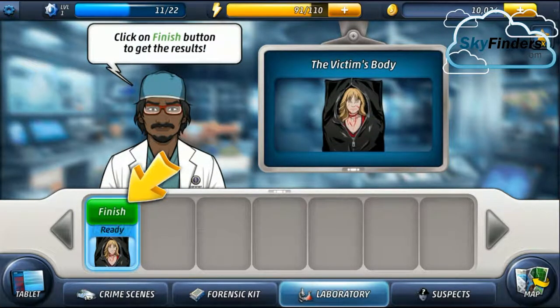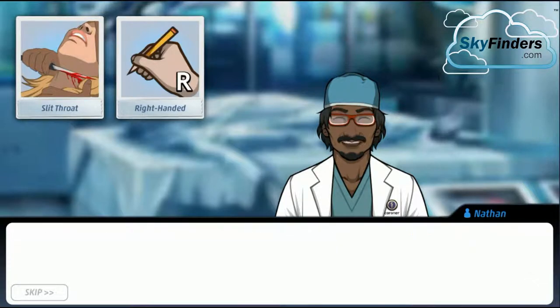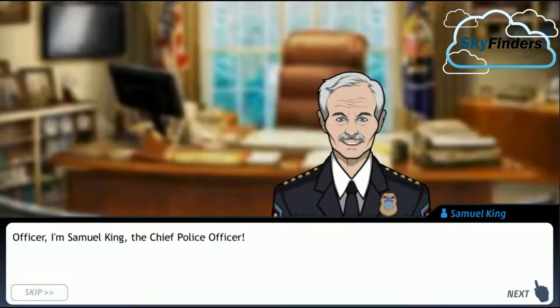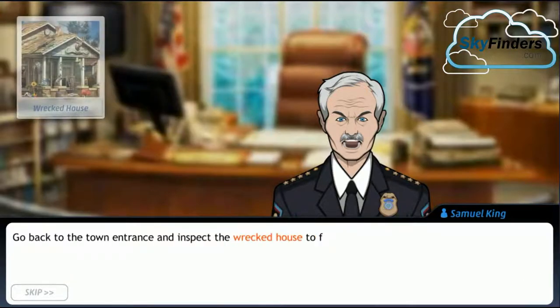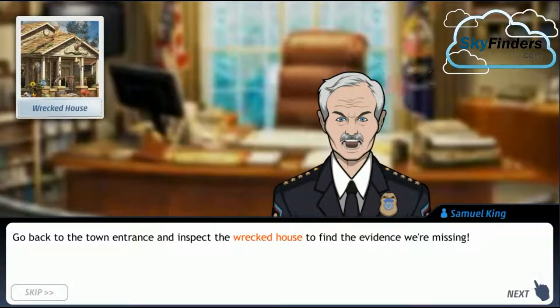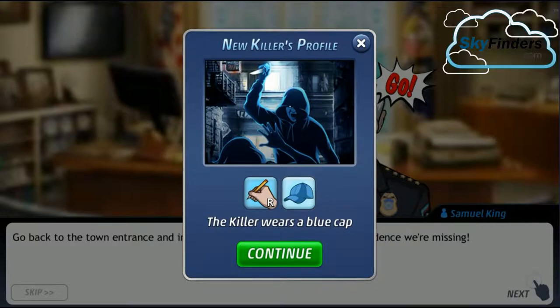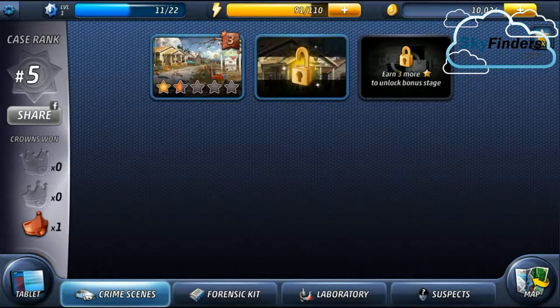The victim's name was Rosa Wall. We must send her body to the lab for autopsy. This bloody knife is our murder weapon. Congratulations officer — you're doing well on your first investigation. Now it's time to send the item to autopsy. The lab is checking the body. The killer is right-handed. Also, according to a witness, the killer wore a blue cap. Go back to the town entrance and inspect the wicked house to find the missing evidence.